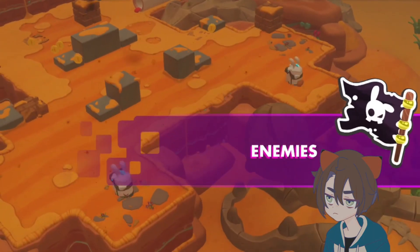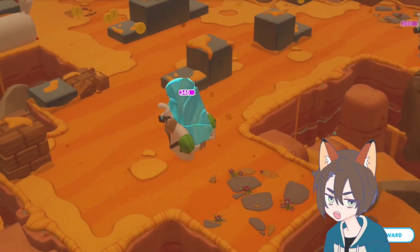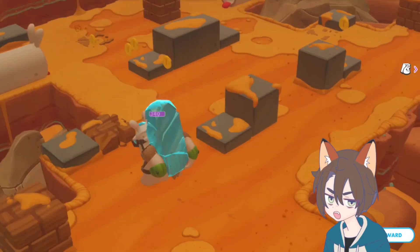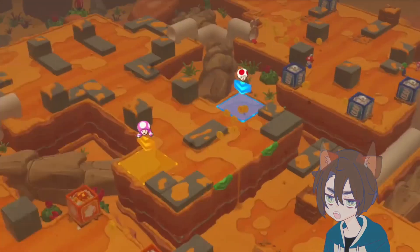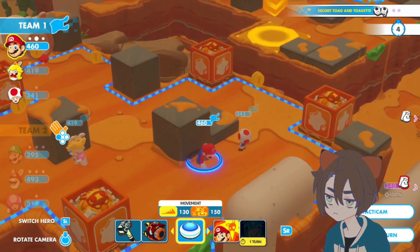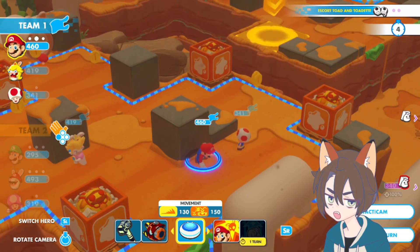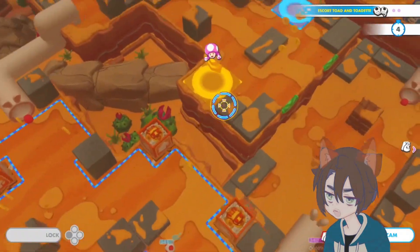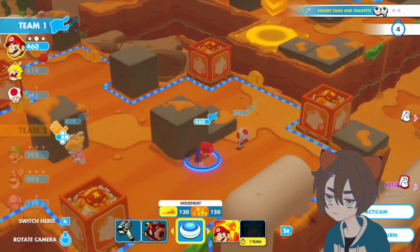What do these guys want to do? I think we're okay. Now we can start moving forward — we can start just running to the goal now, I think. Wait, did I move Toad in the wrong spot? Because let's check the Tacticam — Toad, yeah, Toad needs to go there, and Toadette... okay, oops, I messed up, bit of a mistake.